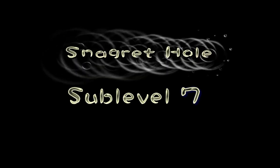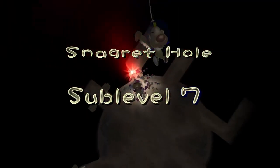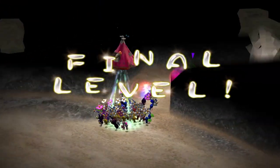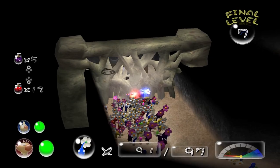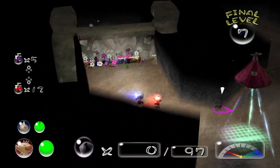Alright. We're back in the Snaggrit Hole. We're on the final floor. Now we want to be very cautious here because a boss we're about to fight is very dangerous. First, I want to see if there's any Mittites here.